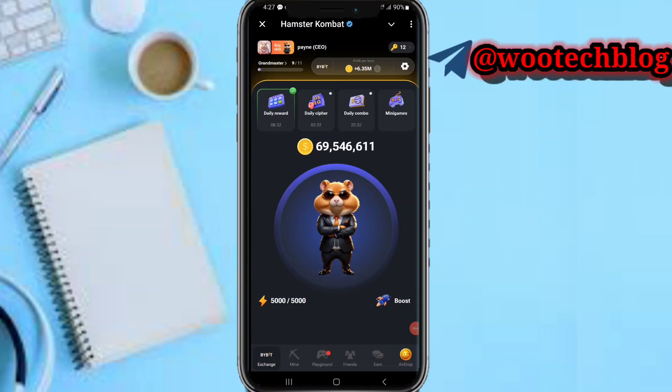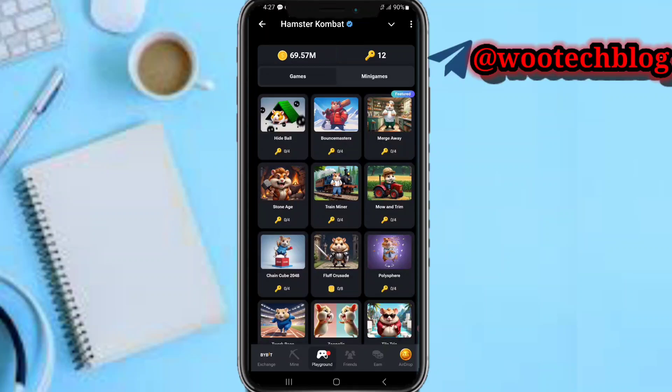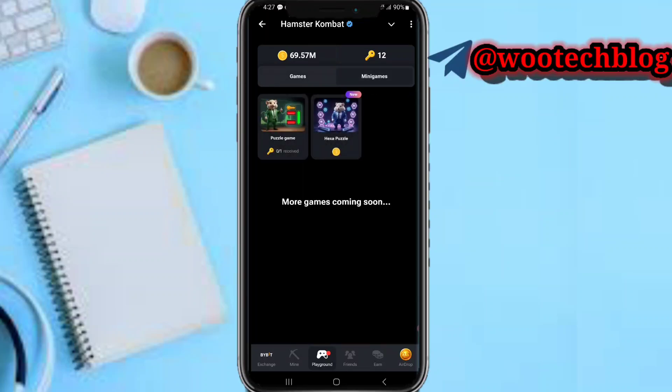Now, at the top of your screen you can see the daily reward, daily cipher, daily combo, and the mini games. Head over to the mini games section and you'll see the available games there.